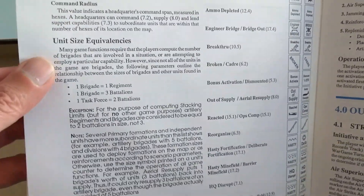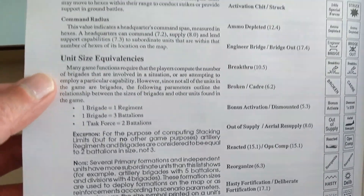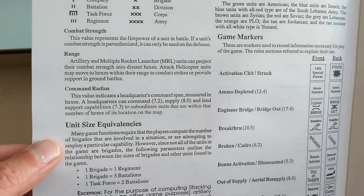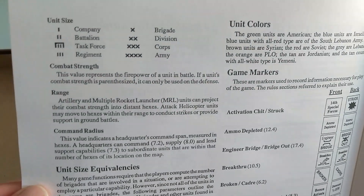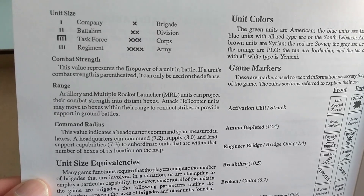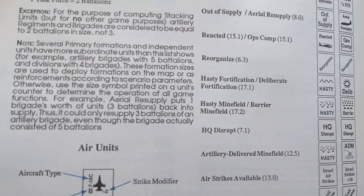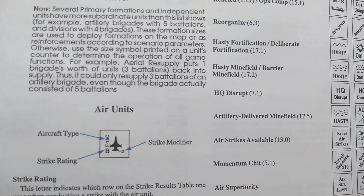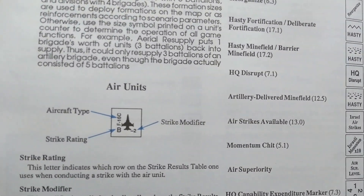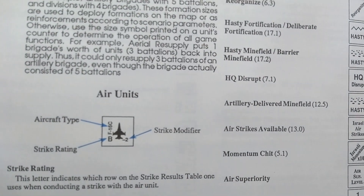The text is easy to read. Unit sizes include company, battalion, brigade, division, corps, army, and so forth. Then we have the air units with strike modifier, strike rating, and aircraft type.